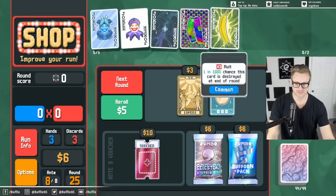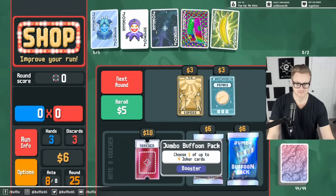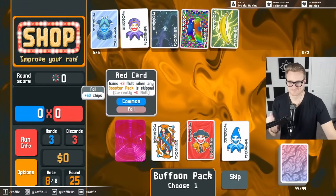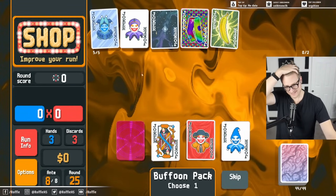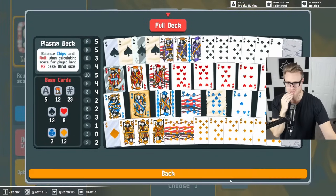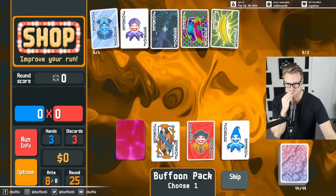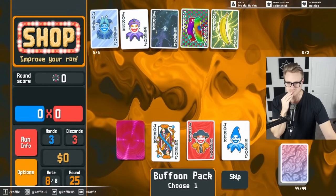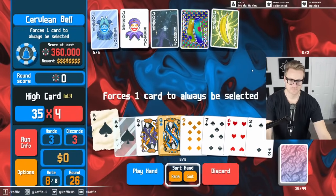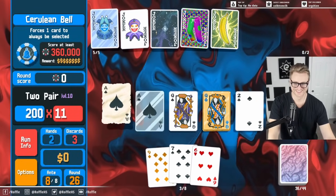I guess Blue Joker does not get replaced here, right? Unless... Is Odd Todd just better? I don't have a lot of Queens. I think we just skip these and go next. Aces and Queens — funny about not having those Queens, huh?